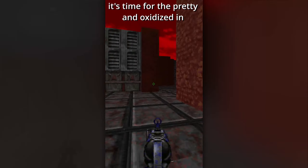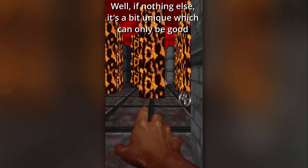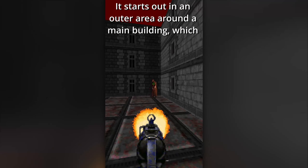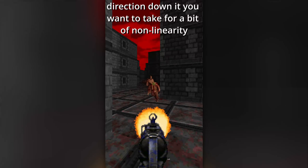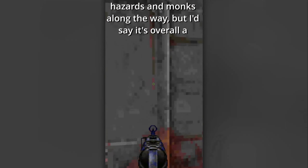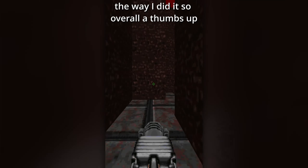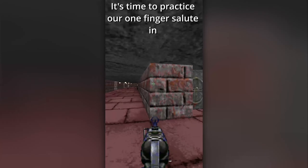It's time for the pretty and oxidized in E4M4, Diamonds and Rust! If nothing else, it's a bit unique, which can only be good compared to just having the same maps over and over! It starts out in an outer area around a main building, which at least gives you a choice of what direction you want to go for a bit of non-linearity! A bit of a lift maze near the end of the map along with some hazards and monks along the way, but I'd say it's overall a strong map that at least feels fresh! Interesting means of getting to the secret exit too, so overall a thumbs up!